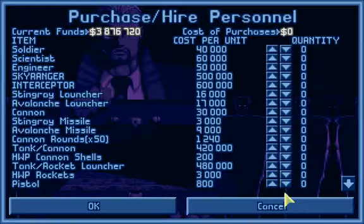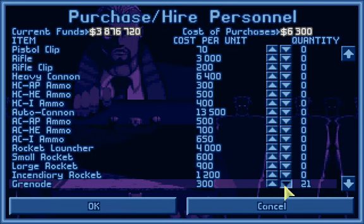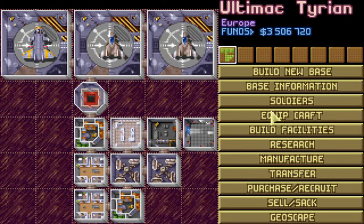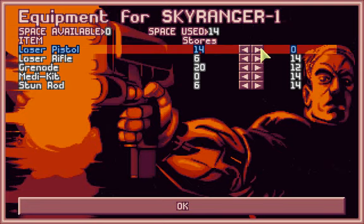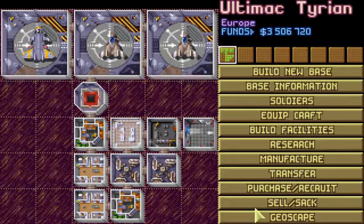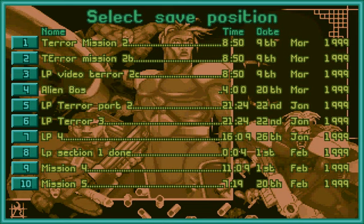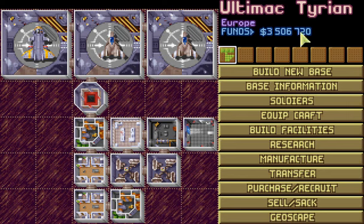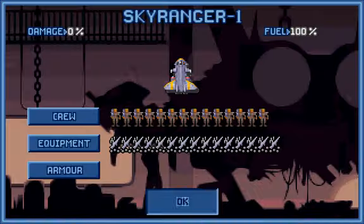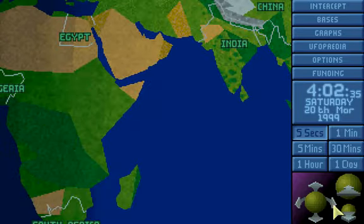I think our team is as ready as they'll ever be. We're as ready as we'll ever be to take out that joyous little thing, commonly known as a base. Alright, let's save. This is probably gonna end poorly. Before we go in, though, we do actually want a few laser pistols on board - backup weapons for some of my best troops.